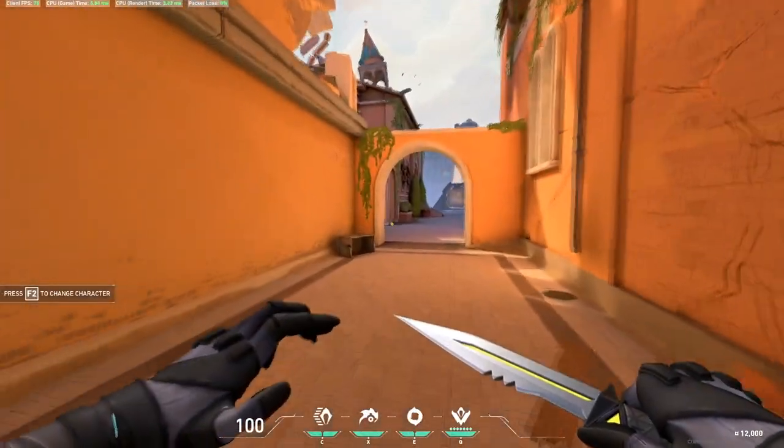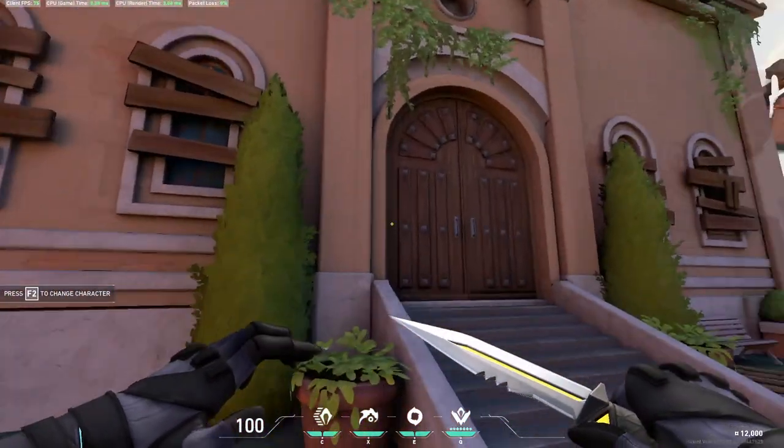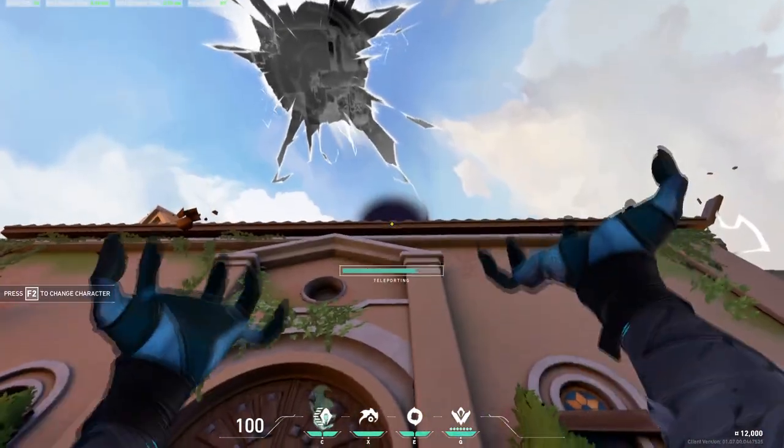Hello everyone, my name is Daniel and today I'm going to show you a cool bug or trick to use Omen's teleport to teleport inside this church. First, all you gotta do is press the teleport button.